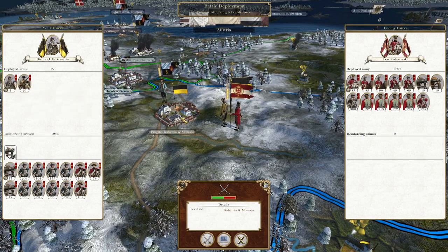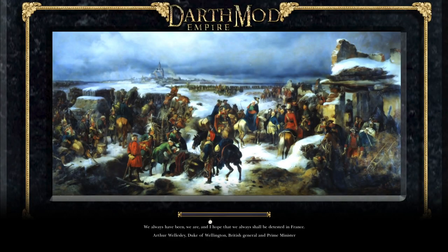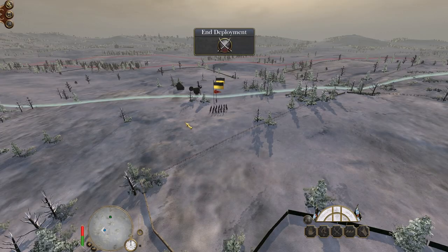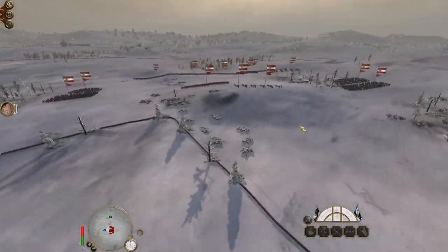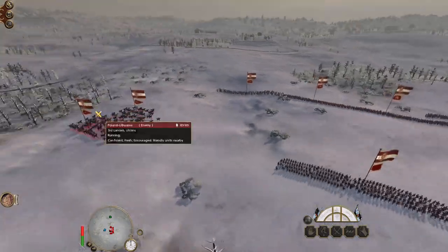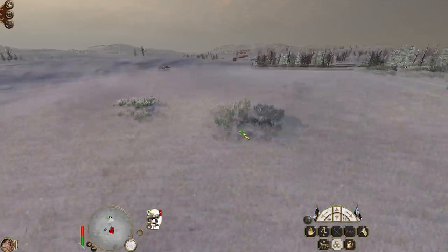They haven't got much to protect Prague and I could take it, but I think it's in my interest to support my Austrian allies to the east. I'm not in a position yet where I can fight around all of my borders. I need to defeat the Dutch really, but I can't defeat the Dutch until my eastern flank is secure. Because we're reinforcing — there's a significant amount of cavalry and some good infantry, but neither as good as ours.